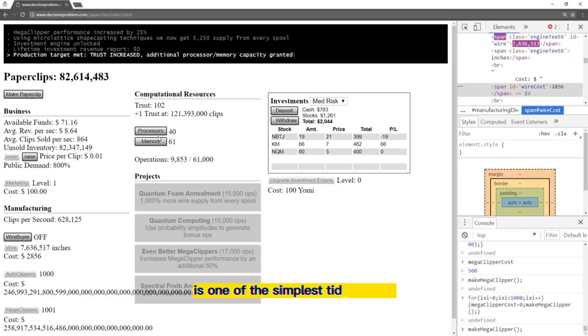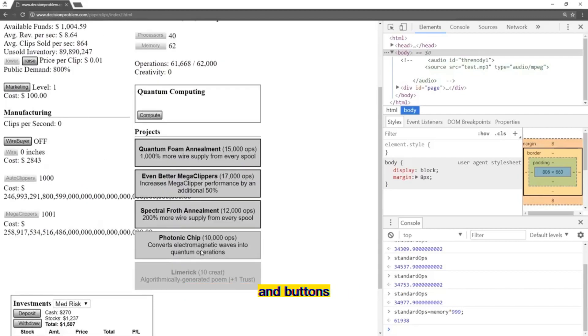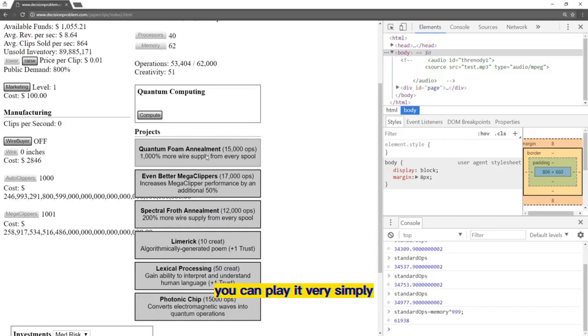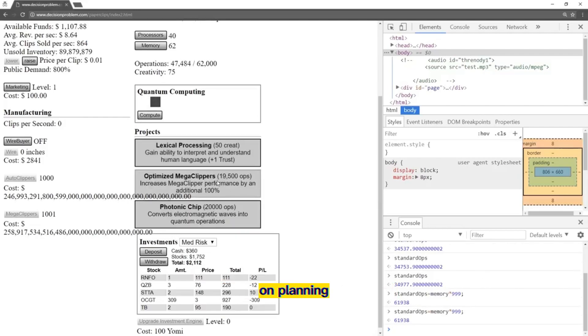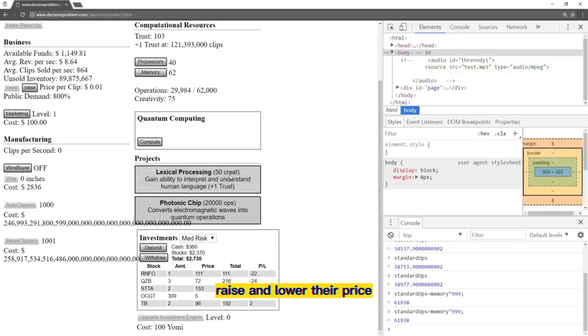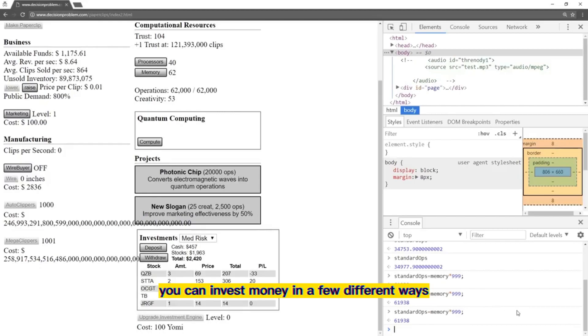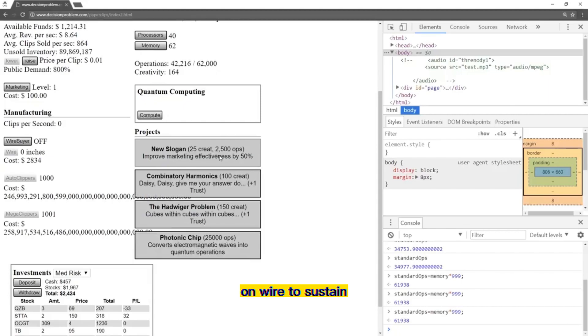Universal Paperclips is one of the simplest idle games for browsers. The interface is just a few text fields and buttons with a deliberately minimalist, even drab appearance. You can play it very simply like other idle games, but the mechanics actually place a lot of importance on planning. You primarily make paperclips, but you can also raise and lower their price. Beyond production, you can invest money in a few different ways: in marketing to increase demand, on wire to sustain your supply, and on autoclippers to cut back on click time. The gameplay may be simple, but the up-close focus is a unique diversion.